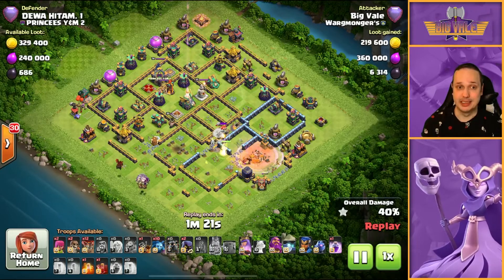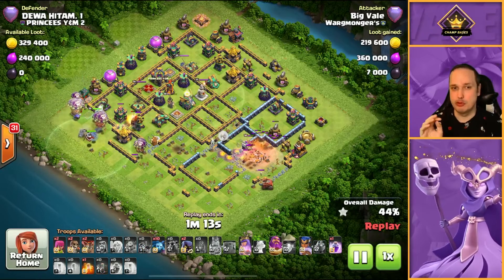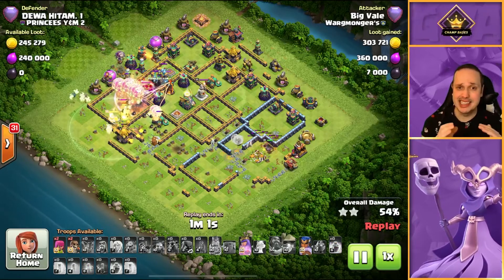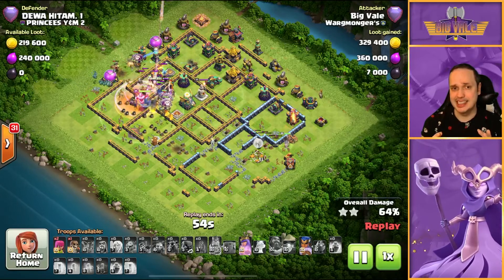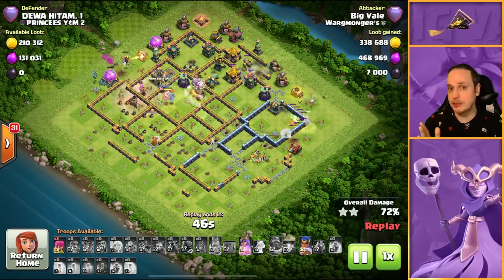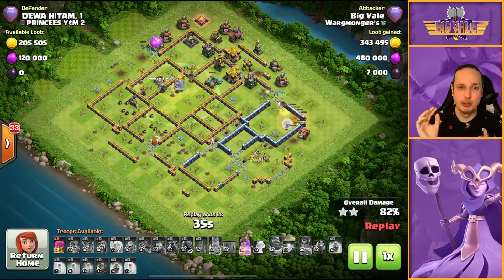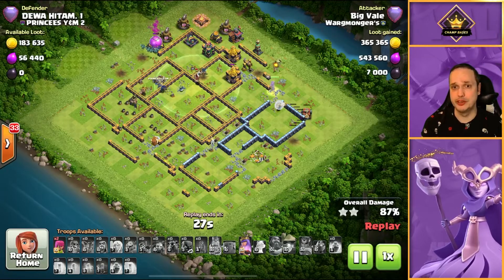Now you can see the Lalo in - we're going to be working our way up from 8 o'clock towards the top side. If I had to give a reason for coming in from that side, it's because we've got the Queen closer to that side and I'd consider her more of a threat than the RC because of her higher fire rate. The Eagle is also kind of central - if you're given the choice between Lalo'ing in Eagle's side or not, you want to send that Lalo into the Eagle's side. Those shots that it delivers are devastating - it is nasty and it can absolutely crush all of your Balloons very quickly.